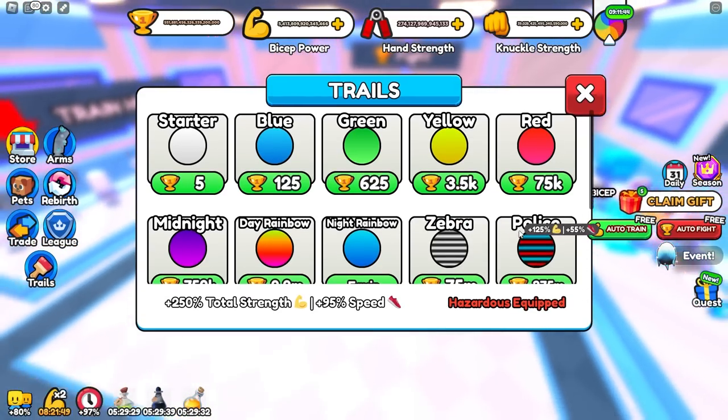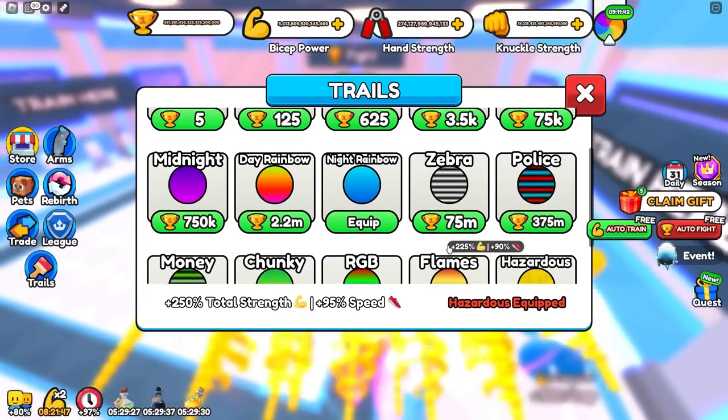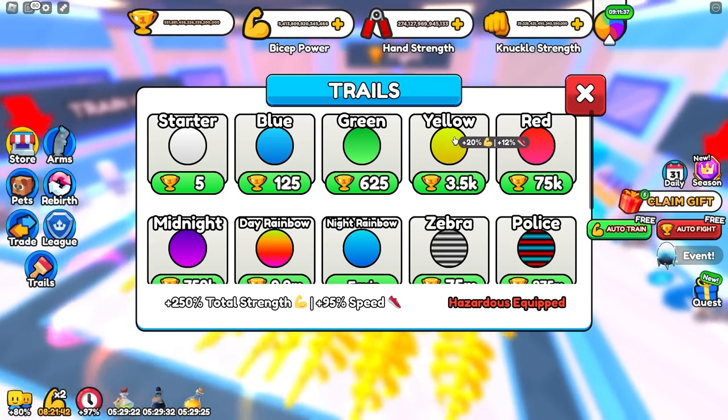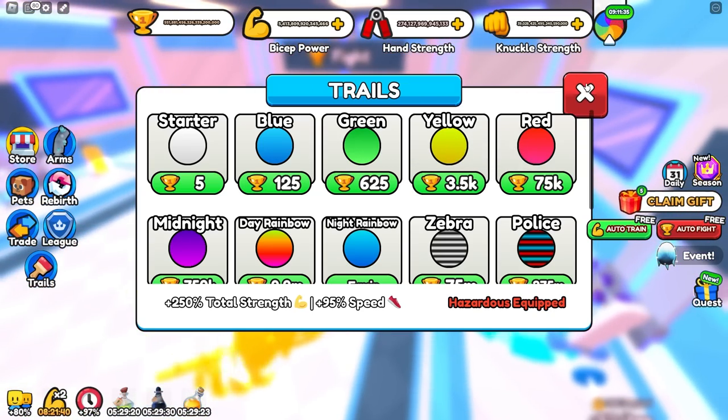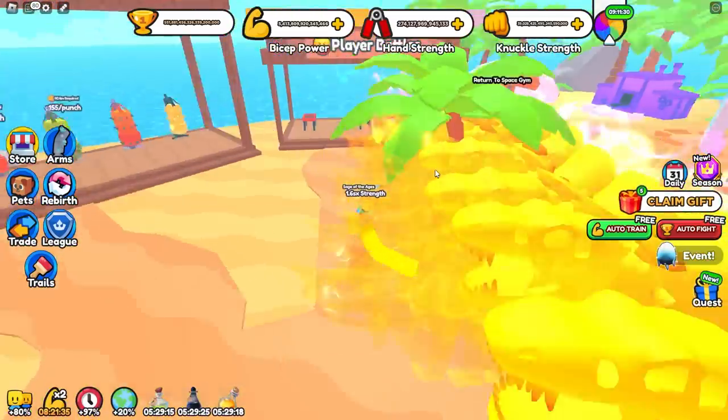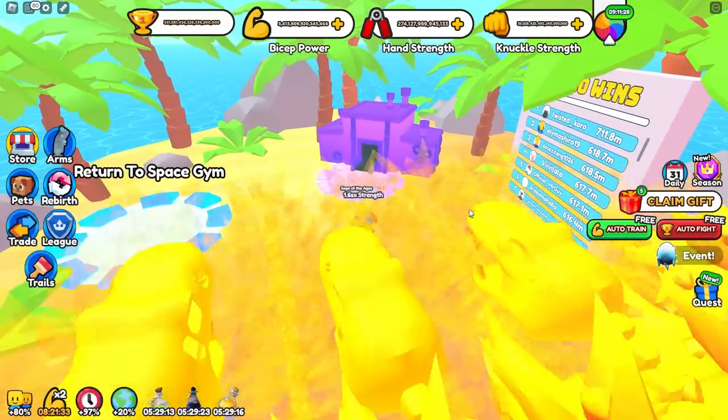I also recommend getting trails. You don't really need the best trail right off the bat — just unlock this one once you go ahead and unlock World 2 because you'll have enough wins to afford it. Then just grind these people and unlock the next world over here. Once you're in World 3, you can make your pets into voids.